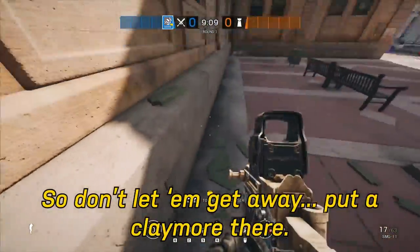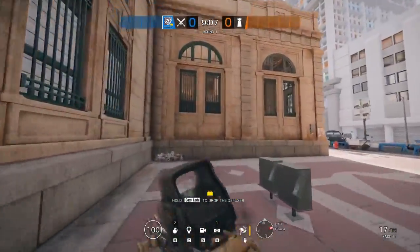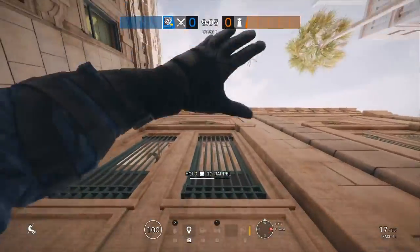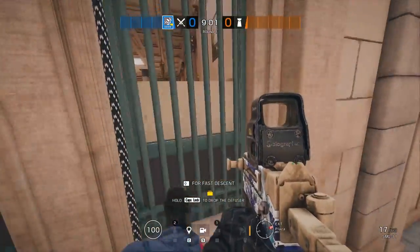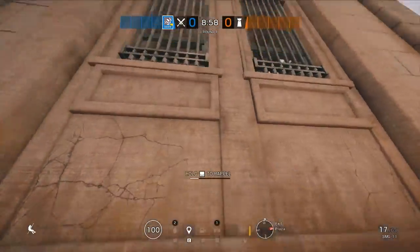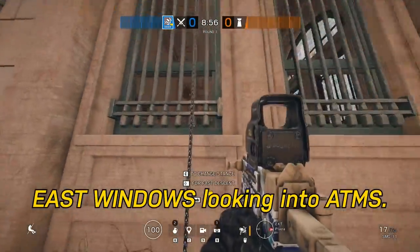So don't let them get away — put a claymore there. These are the East Windows looking into Lobby, and East Windows looking into ATMs.